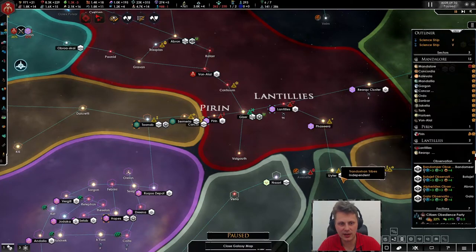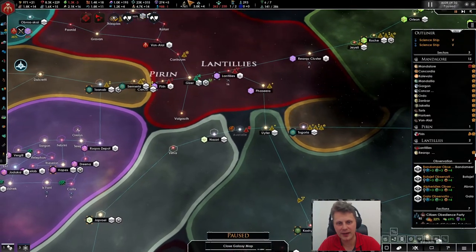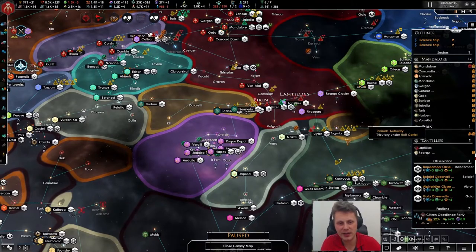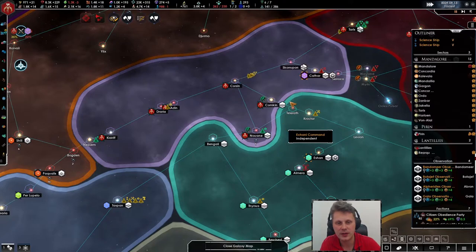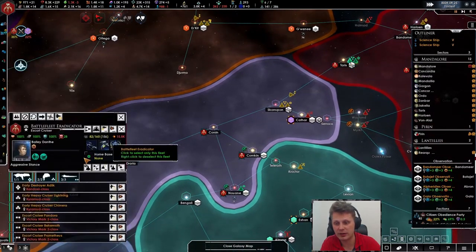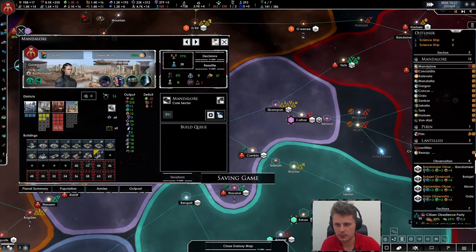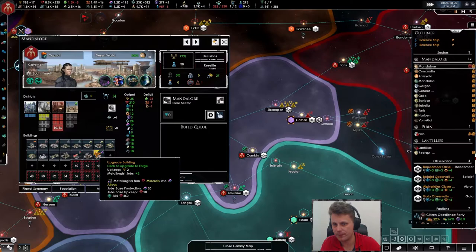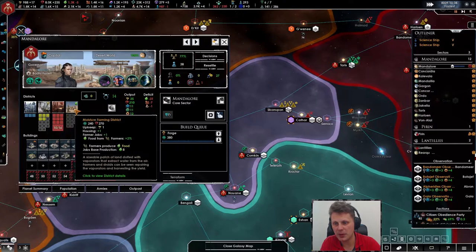Oh, he backtracked all the way over here, heading past these just bypassing them. That's fine — he doesn't have any army so I'm not too worried about that. You will be my vassal — that means there are no fleets in the vicinity, and I love that. Mandalore. We definitely need more housing — probably get less minerals, more districts.